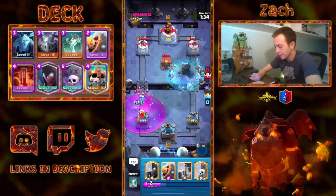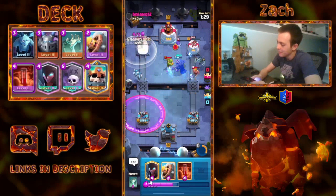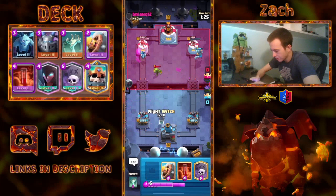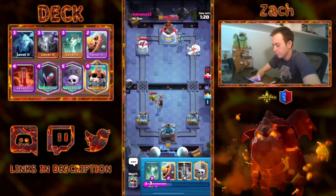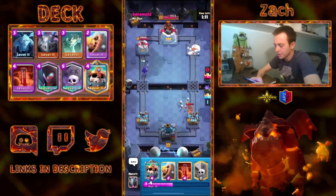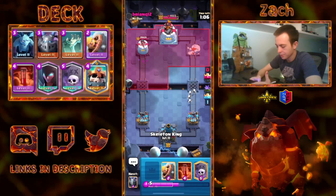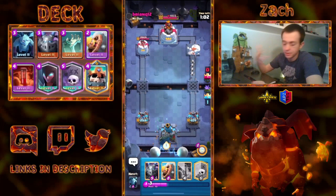I can get a free Graveyard spawn and look at some of those skeletons going into the tower. Now he has to deal with this, my Mega Minion, and my King. Maybe I can even make some pressure with my Graveyard on the opposite lane. This game's going very well — really no problems so far. You probably shouldn't be going Hog if he knows I have Tombstone. Basically, every time I have the Tombstone up, we're going to go with the King, because when my opponent plays a Zap or the King Tower kills it, I'll just get free skeletons that go towards my Skeleton King's Graveyard.